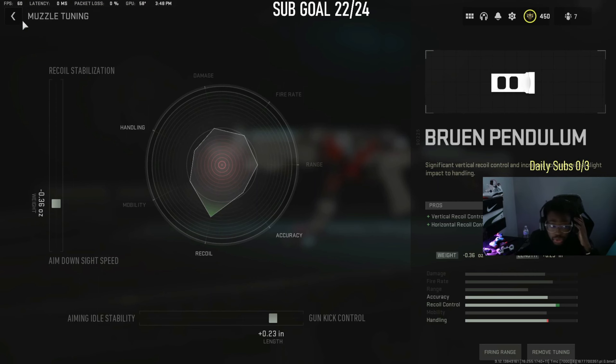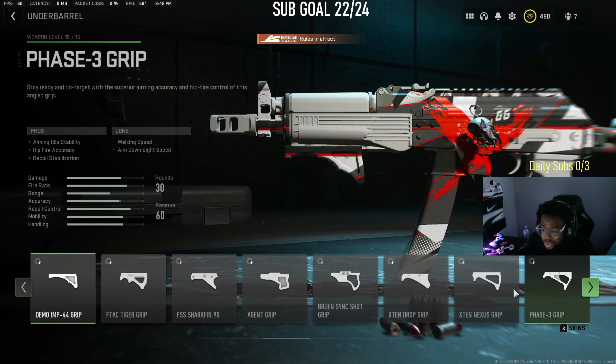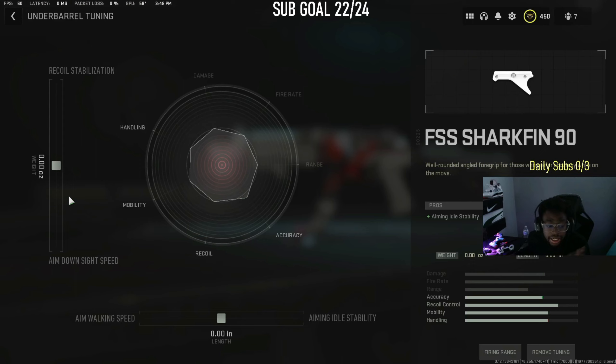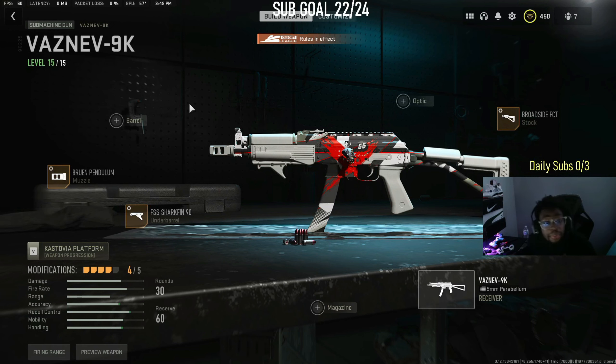Here's the F90 muzzle tune. I have a tune for that as well. If you tune too much to the recoil, your aim-down-sight speed is going to be bad, so just tune it a little bit until you see some progress in the green — you want accuracy progress but keep it balanced on that circle line. Tune it just a little bit so you keep the handling from getting too bad. Don't over-tune your guns — it'll mess you up. That's how I tune my weapons and shoot nukes.